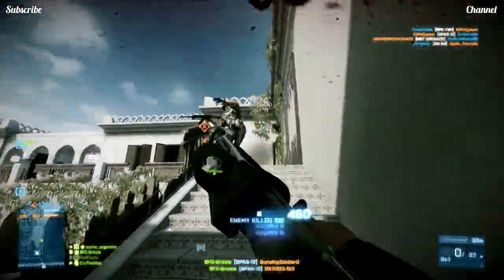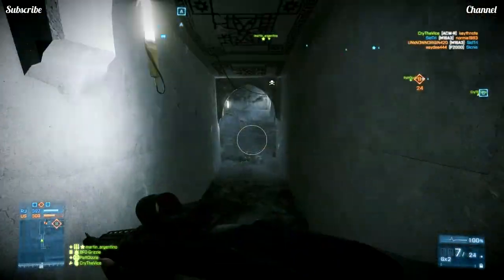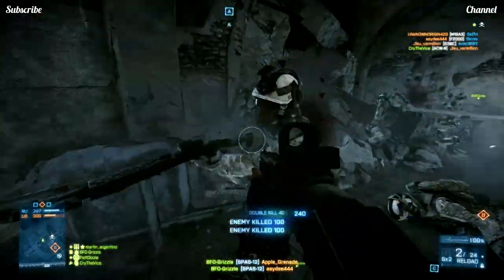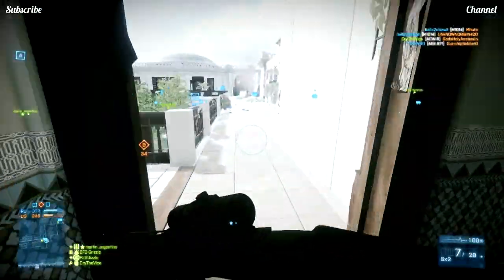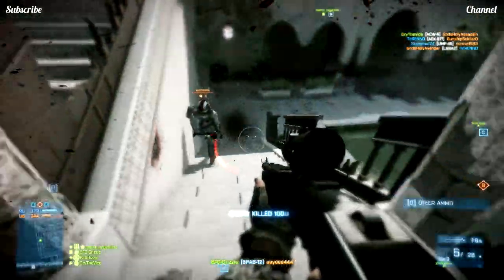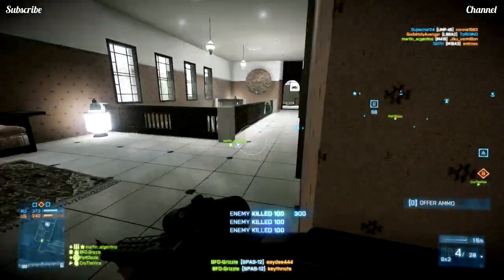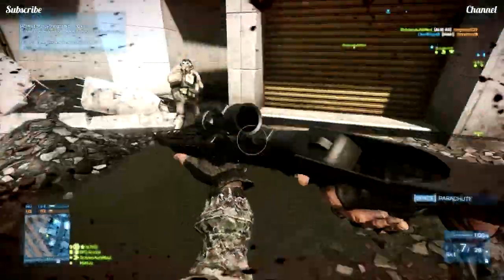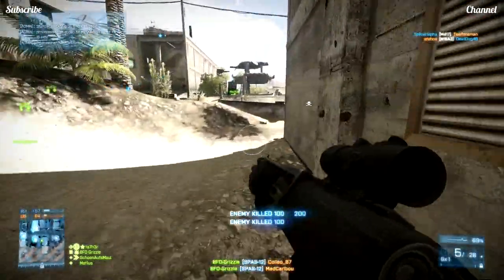I don't really know what to think about the SPAS-12 with buckshot — it just shoots too tight for that type of ammunition. I'd say let the 870 MCS play with the buckshot, but it all comes down to personal preference. During my time with the SPAS-12 it has actually become my fifth most used weapon with 1,788 kills, and I must say the flechette round is just better for this shotgun. The flechette makes the spread even tighter, giving you more one-hit kills at close and medium range. The only attachment I really use is the extended mag, which gives you two extra shots, and sometimes I put on a US holographic or reflex sight for a more tactical look.